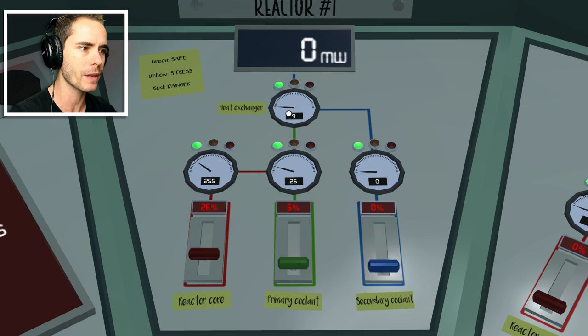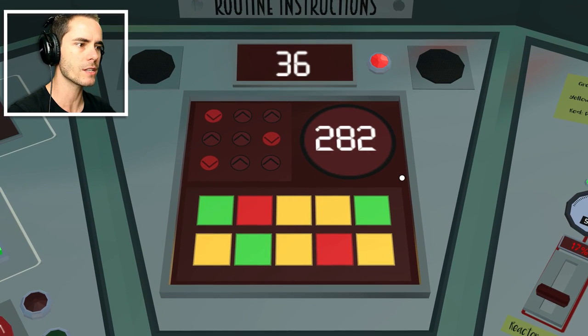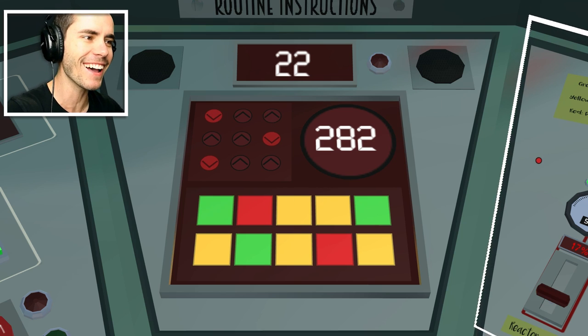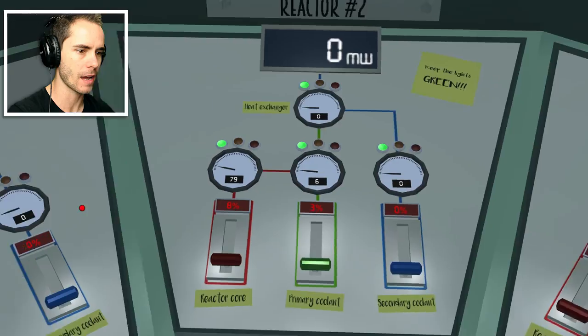Everything's green, so that's good. What's going on over here with routine instructions? Down, up, up — what the hell? I don't know what that means. Let's do this one as well.